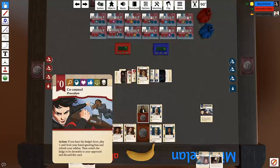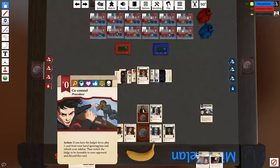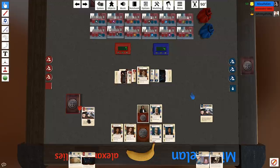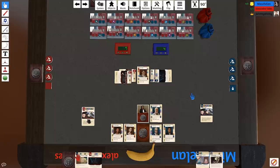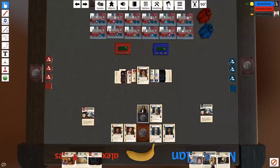Co-Council! You'll love this, because I'm going to do the exact same thing — it's the same card! If you have the judge's favour, you can play one card from your hand ignoring bias and refresh the sidebar. I'll use my sidebar now — flip it to draw a card. You can't draw your entire deck, that's cheating. I just have such bad cards.